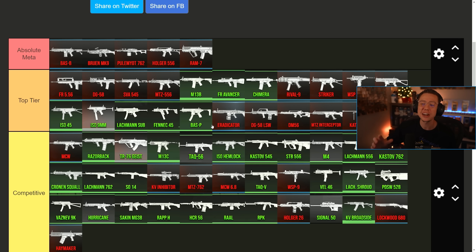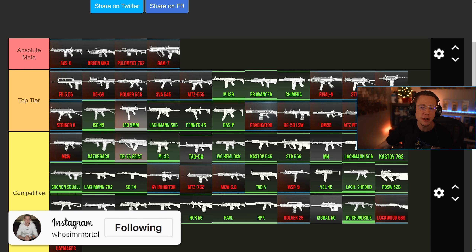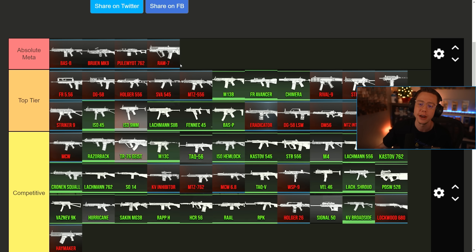Those were all the changes in the patch notes, but there are a few other things I want to adjust. The Holger 5.56, while it is super low recoil and maybe the easiest gun to use in the game, is a little bit lacking in its first damage range — good over range, but not nearly as competitive up close. So it probably belongs more in top tier than absolute meta. The Ram 7 for sniper support, Pulum Yacht and Bruin for long range, and Bass B for versatility all clearly stand out more. The Cat now, especially because of the nerfs to the Interceptor and Bass B, shines even more as the true one-shot sniper for Warzone — we're going to see its pick rate uptick a lot now.